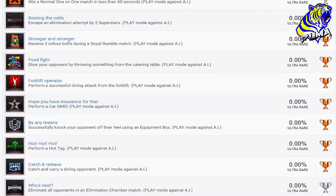'Food Fight' — slow your opponent by throwing something from the catering table. Simple — pick up the coffee machine and bash him in the head. 'Forklift Operator' — perform a successful diving attack from the forklift. I believe it was AJ Styles who was shown climbing up and doing that in one of the backstage videos.